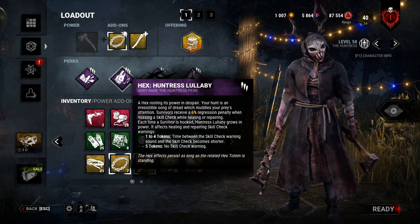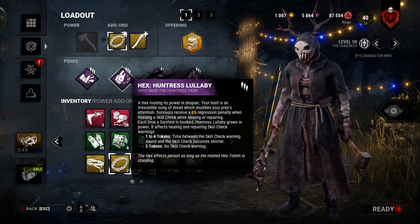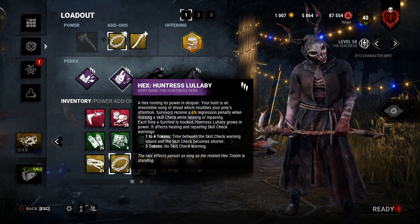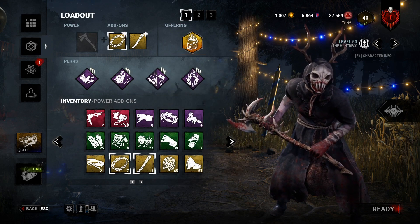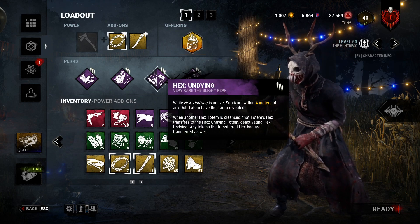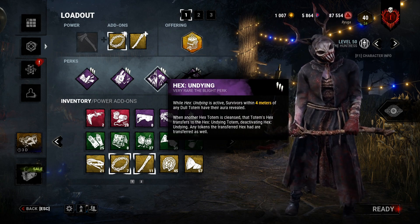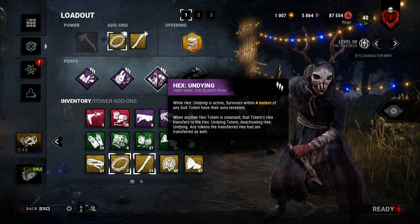Every time you hook a survivor, Lullaby gets a token, and for every token it decreases the time between the skill check warning sound and the skill check actually showing up. At 5 tokens, the skill check warning goes away entirely. Undying: if a survivor comes within 4 meters of any dull totem, their aura is revealed. If a hex totem gets cleansed, its effects transfer to Undying instead, then Undying is deactivated.